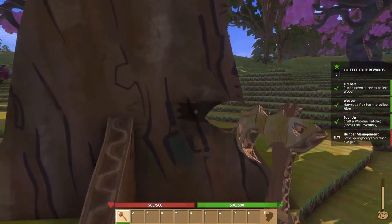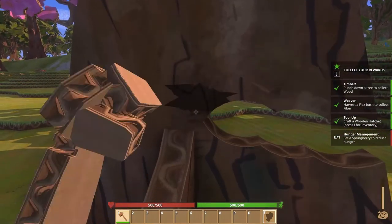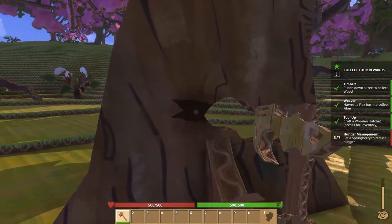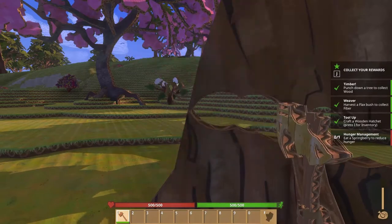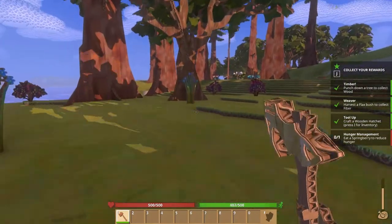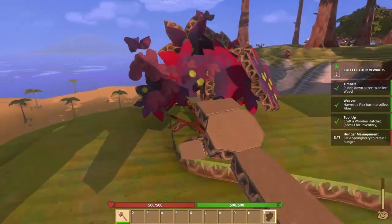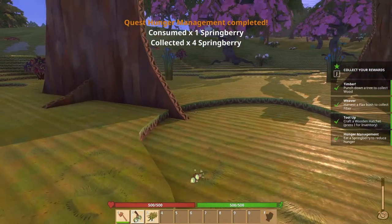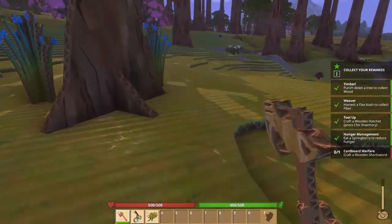It seems faster and the hole's bigger than if you do it with your hands — it's definitely much faster. Are these the berry thingies that it wants me to get? It looks like it. Let's go ahead and eat one. That did complete that quest. But where did that tree go that I cut down? There it is.